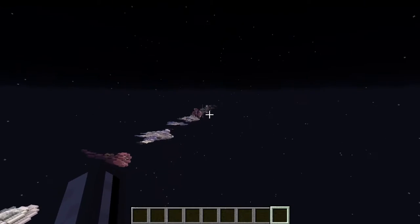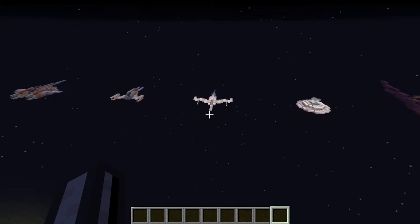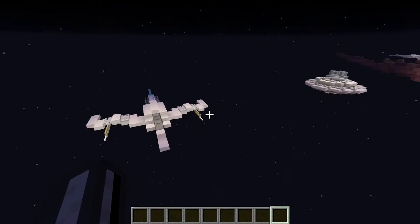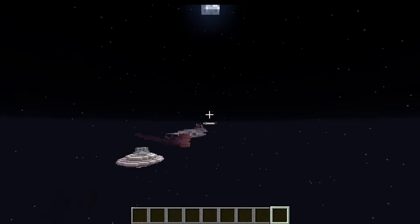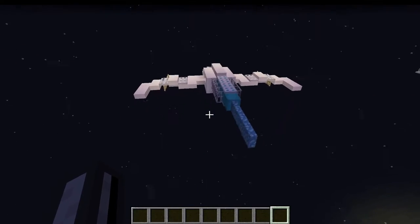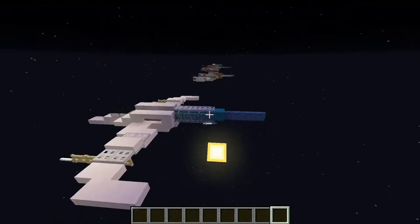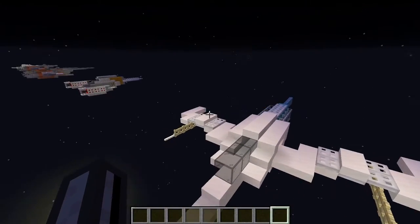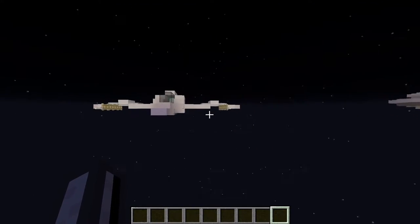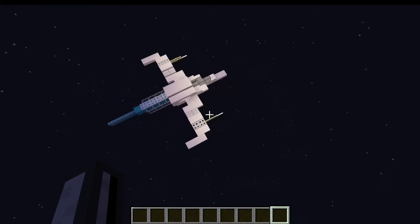Moving on to our next spaceship, which is another sort of dogfighter-y spaceship — I made a lot of them to start with. This one I thought could be a nice little strike fighter. It's got quite a powerful looking engine sticking out the back, quite large in proportion to the rest of the ship. This one actually has some guns that you can see — I thought it would be nice to integrate something into the wings and make them a little more shapely.